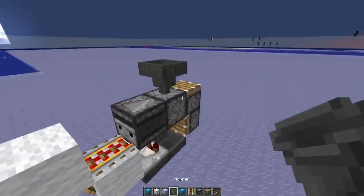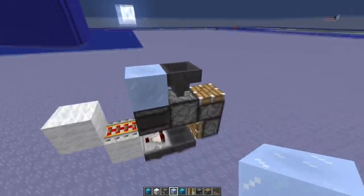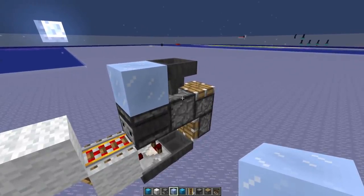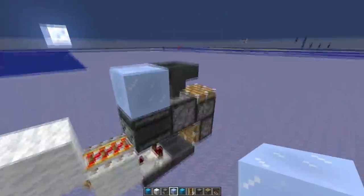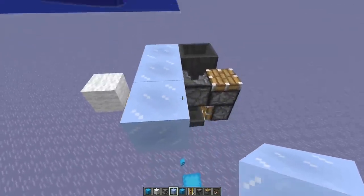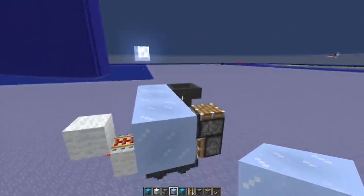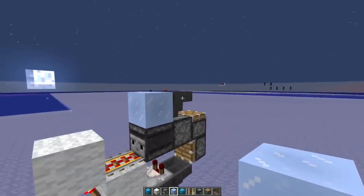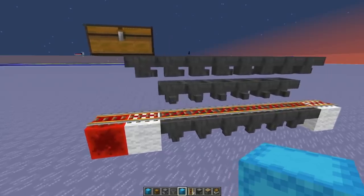We need this design a couple hundred times. The next problem is distributing all the items equally. The easiest way would be a water stream on the side, then hoppers pick it up — but then we'd fill up the first dispenser and hopper first, and in case we only have a small batch, all the items would be stuck in the initial part of the storage — not equally distributed. So ideally we want a system where the items are flushed along the side, and each module picks up exactly one item. Once every module has received one shulker box, we clear it and send another batch.